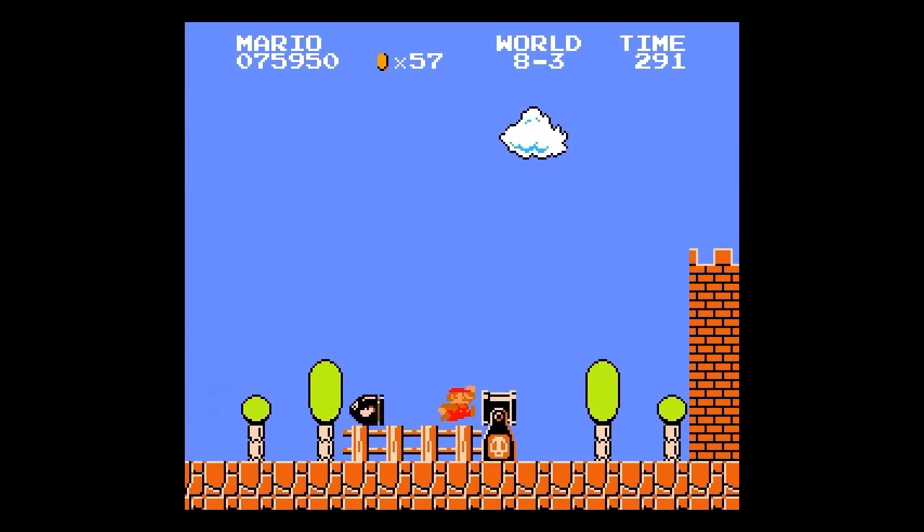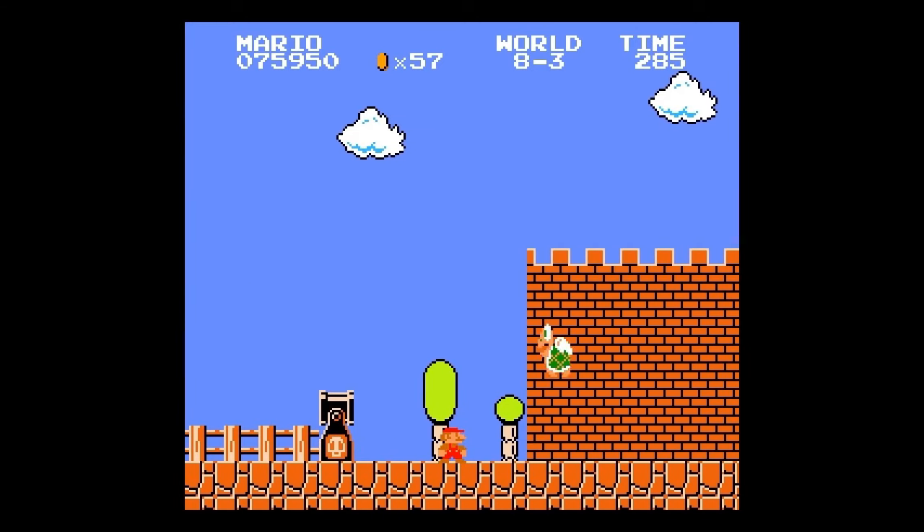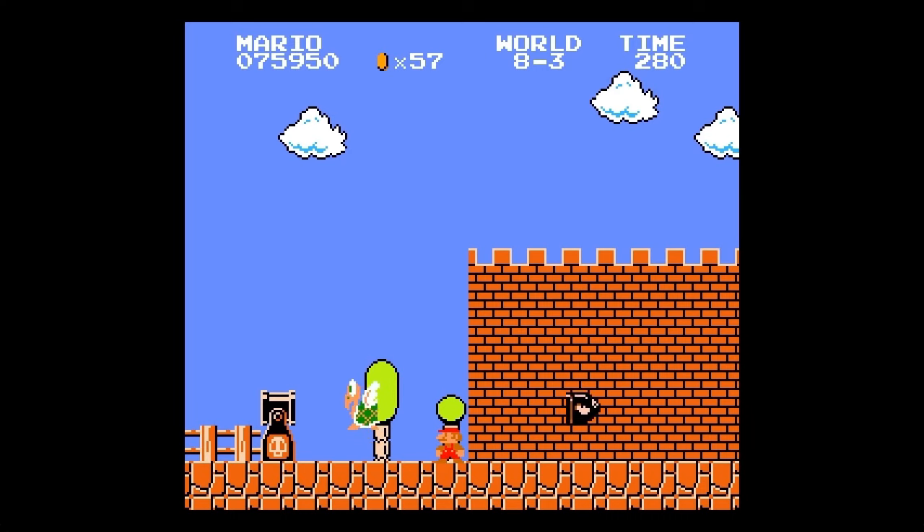One thing I've always wanted to know was what happens to the Bullet Bills when they leave the screen. I thought maybe they simply disappear after leaving the player's sight, but they in fact keep going to the end of the stage.